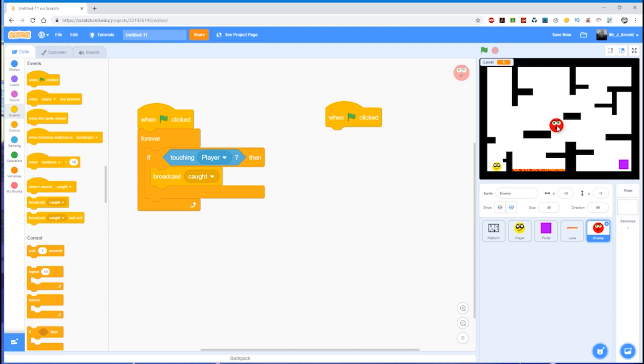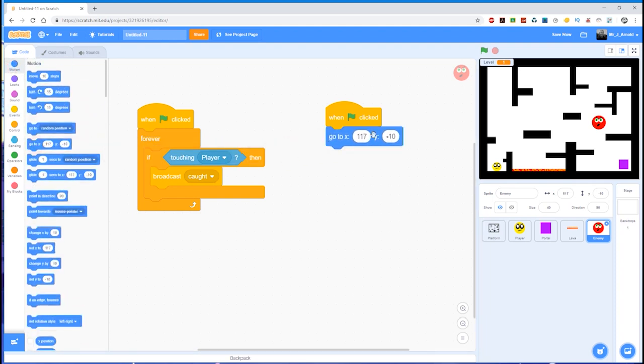When the game begins, we want to make sure this character goes to some start position — let's start them over here. Go to Motion, grab the 'go to' block — that'll have the coordinates of where I've just put the enemy. The other thing we need to address: at the moment, as the sprite starts to move around, it will naturally rotate to face the direction it's going in. If it's going down, it'll actually rotate upside down and look ridiculous.